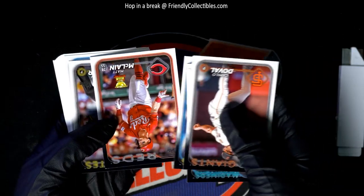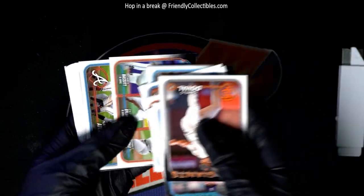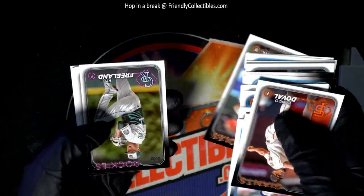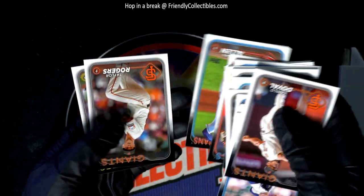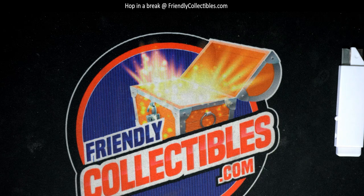Let's get a couple more good rookie cards out of here. Colton Couser — he's a good one. Congratulations, nice pack rip in there. Nice Colton Couser. The Orioles are stacked, man — they got some good rookies.